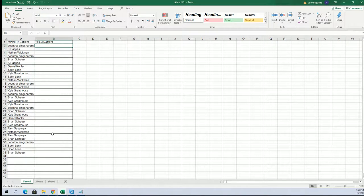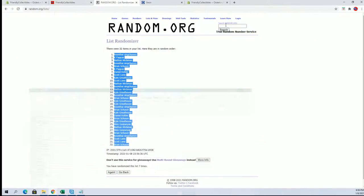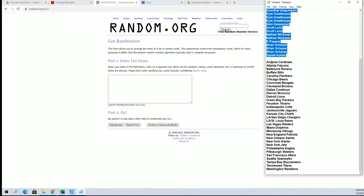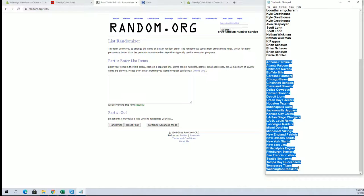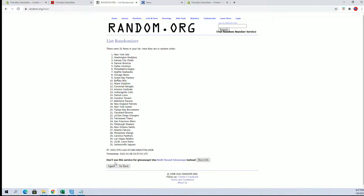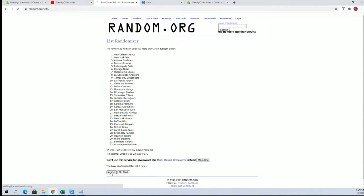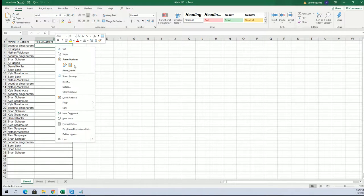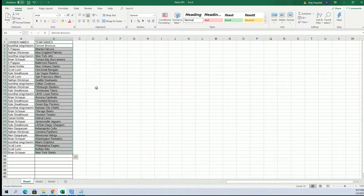Teams are next. All right guys, Cardinals here to the Skins. This is a Mosaic — so expensive man — this is a great way to break it, be able to hit silvers and that type of thing. All right, Broncos to the Giants.